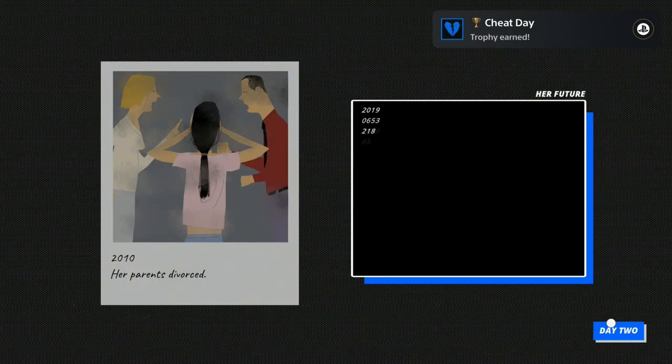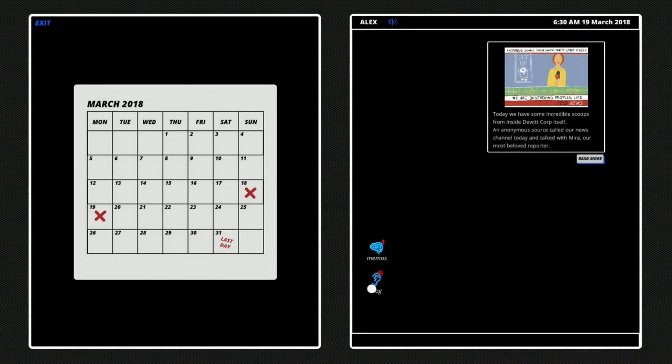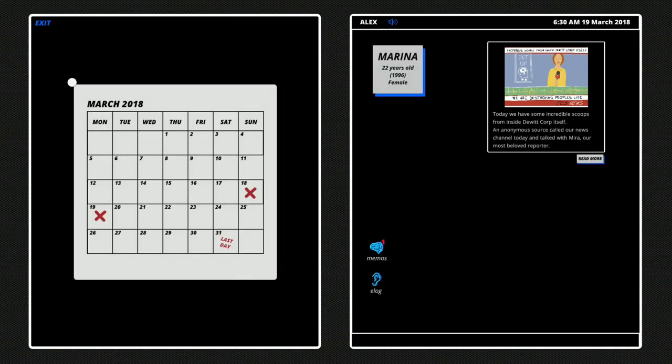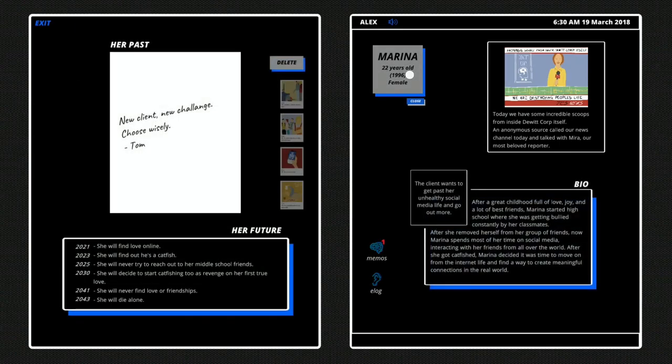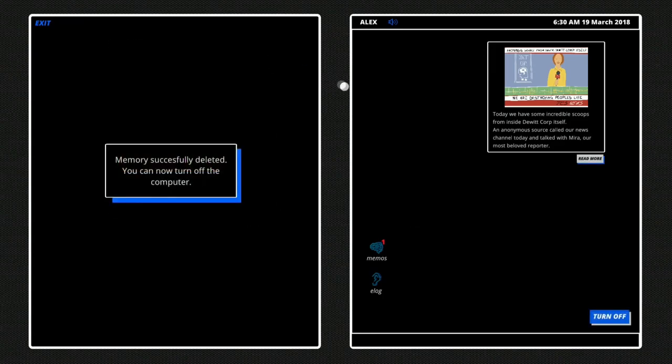So now select Day 2. Now select E-Log, Listen, close the window with X. Select Marina and this time delete the third picture. Now turn off.